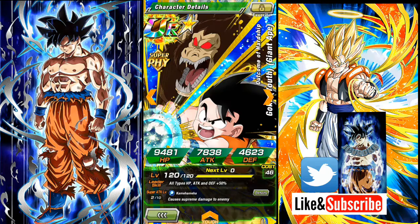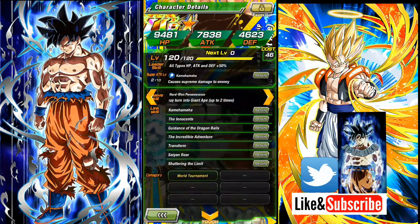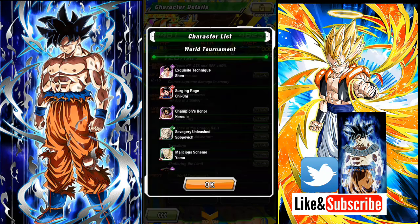And then we got Goku here — Grade 8 for him, he token awakened from the original one. I don't have much to say about him, but he's a good character to have on your team for the World Tournament category if you don't have another unit.